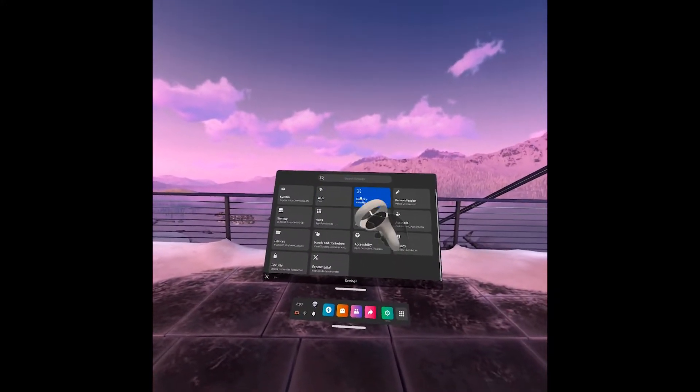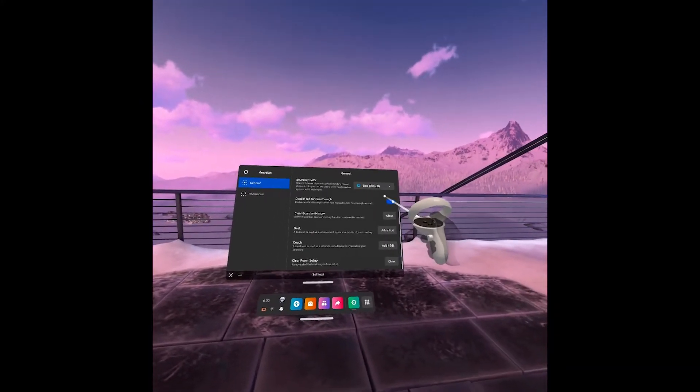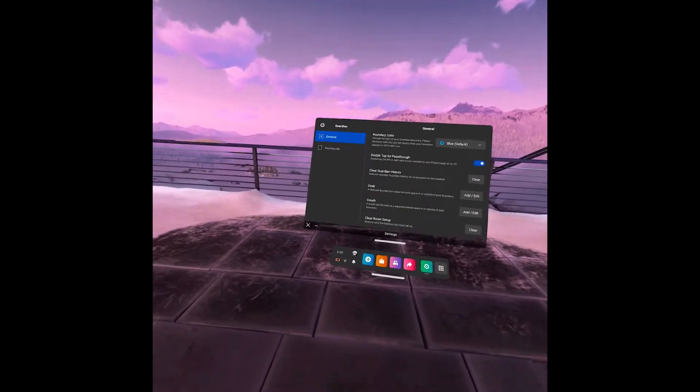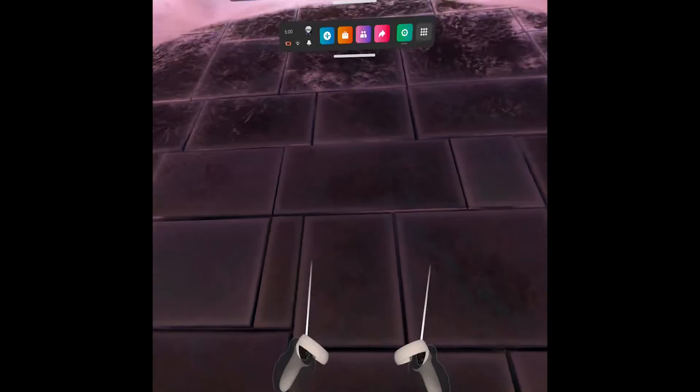Then click the settings button in the top right. Now go ahead over to Guardian, scroll down, and you'll see 'Clear Guardian History.' Click clear. I don't fully understand how this totally works, but all I know is that when two Guardians overlap each other, it glitches out and you can lose your tracking from time to time.